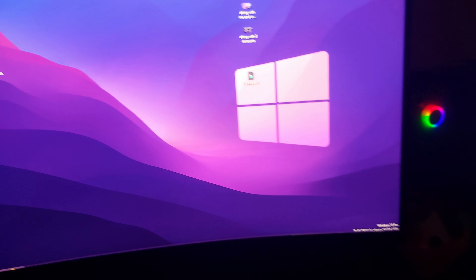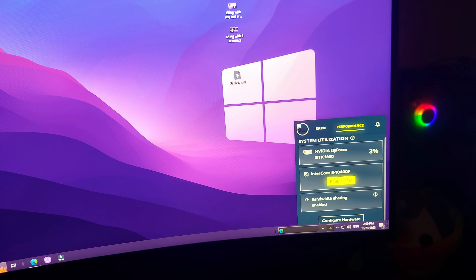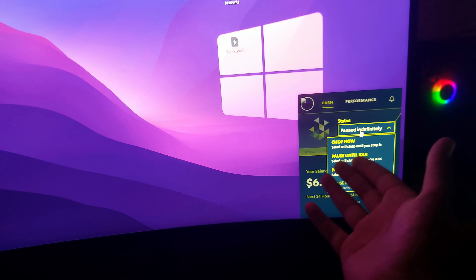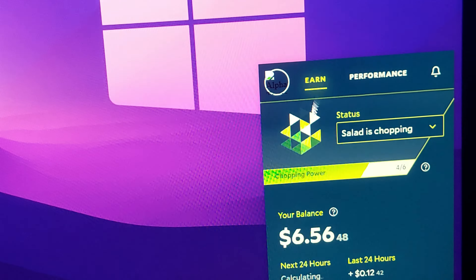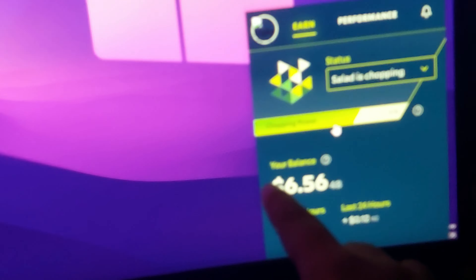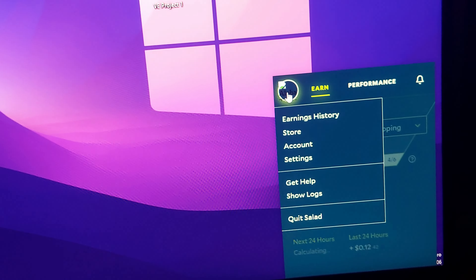Now let's get to how you will get Minecraft, which is the main goal of the video. After enabling your bandwidth sharing, GPU, or CPU — whatever you wanted to enable — you click Chop Now. Salad will say it is chopping, the GIF will start moving, chopping power has increased, and you will start getting balance added to your account. You can see my balance is $6.56. Now simply click on Store.